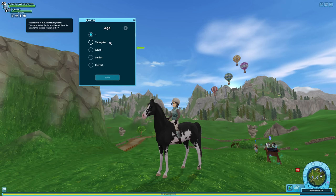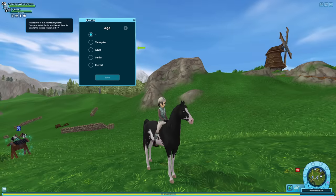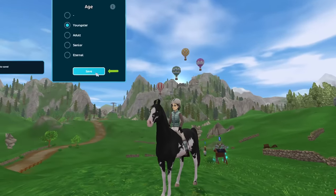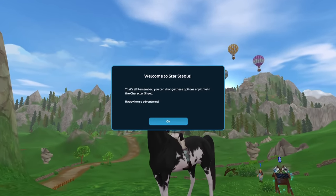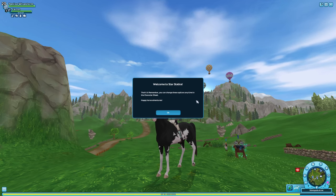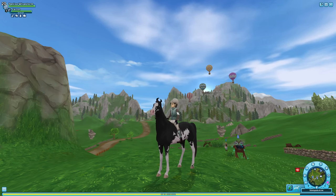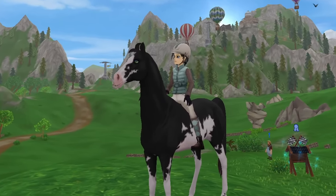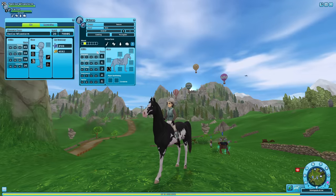There we go, balls gone. The age — I feel like it's a youngster because of the eyes, looks like a youngster. Imagine being a youngster having no balls — I feel sorry for this dude. Remember you can change these options anytime in the character sheet. I don't want to change these options — you're not getting your balls back buddy, don't get your hopes up.